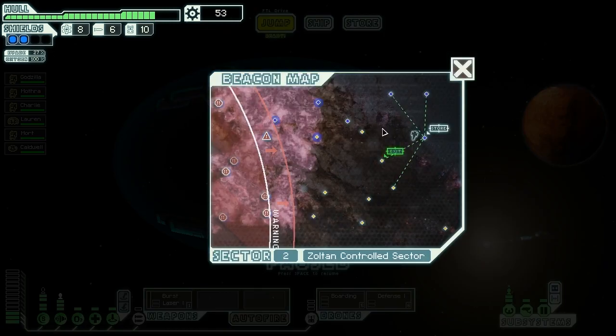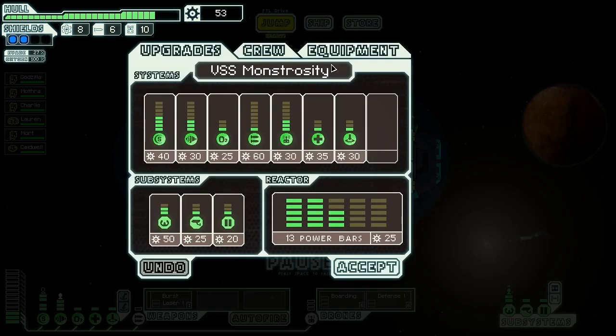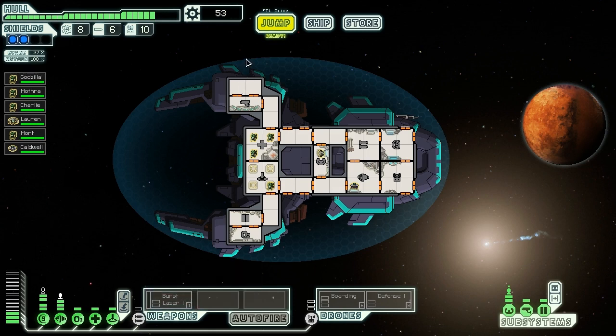We can probably get four jumps in before the end. We definitely need to afford to buy that 60 weapon control upgrade in order to get our burst lasers online. And then once that's happened, we should actually be able to fight people. So let us see what we'll find if we jump over this way.